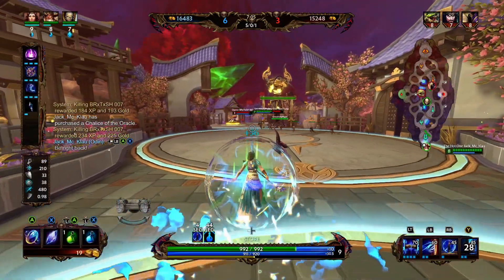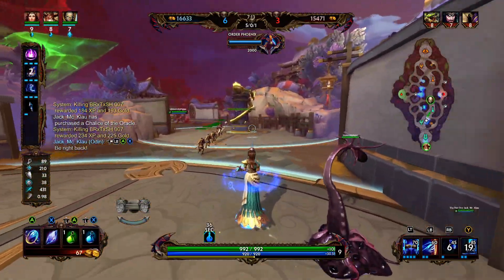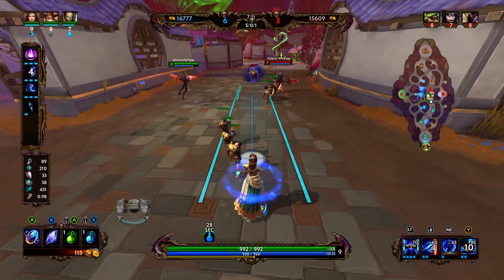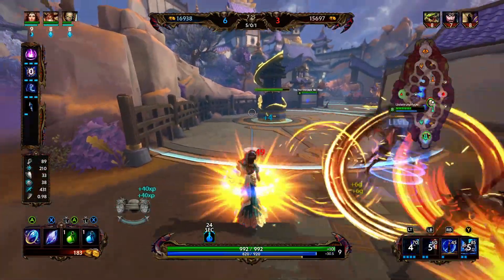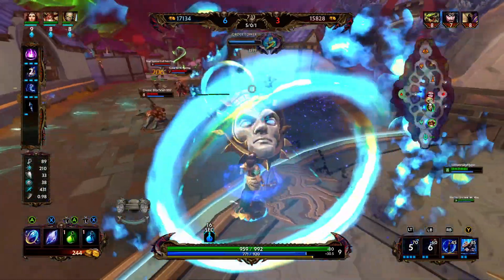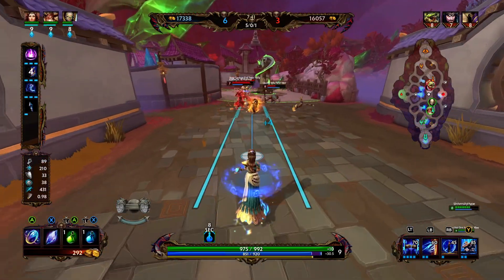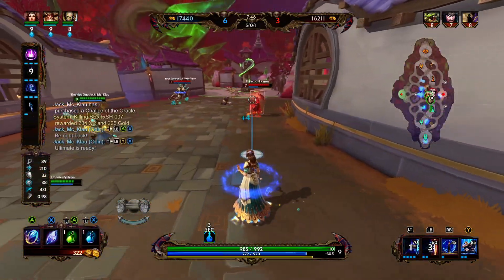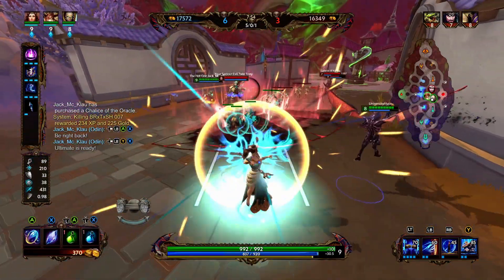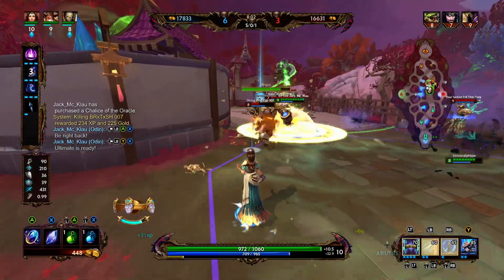We're going to pick up Kronos Pendant. Kronos Pendant is going to give us 20% cooldown, a decent amount of power, and some MP5. The cool thing about Kronos Pendant is that every 10 seconds you're going to reduce all of your cooldowns by 1 second — it's one of the best ways to have a super low cooldown. There is a hard max of 40% cooldown, but there are a few items that give you cooldown in a different way than flat cooldown. So you could have 40% cooldown plus the passive from Kronos Pendant. Same thing with Genji's Guard and Spear of Desolation — if you get hit by a magical ability and get an assist, you reduce cooldowns from both those items while already at 40%, giving you a super low cooldown.